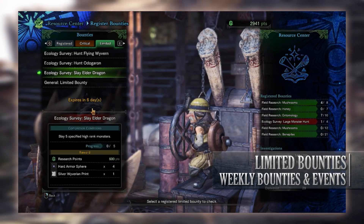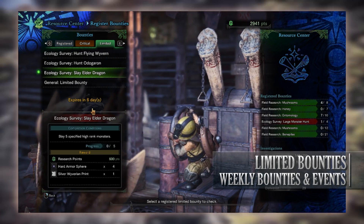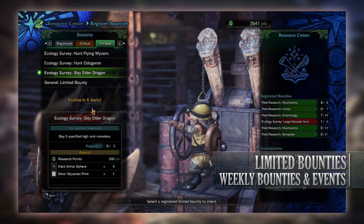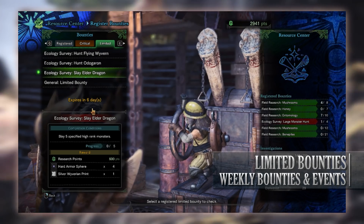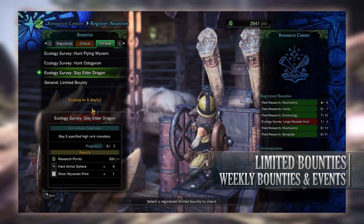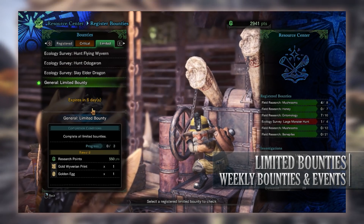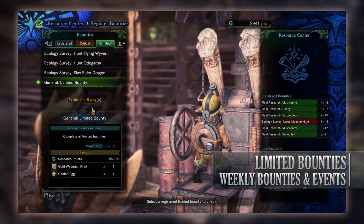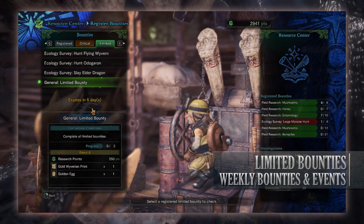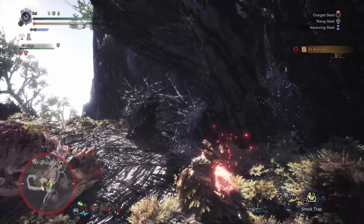Next there's an ecology survey to slay Elder Dragons. We have to slay five of them but they have to be at high rank, so no taking on the low rank Kiran for quick Elder Dragon kills. For taking five of them on you'll get research points, some Hard Armor Spheres and a Silver Wyverian Print. And then finally there's the general limited bounty to complete all of this week's other limited bounties — for doing so you get research points, a Gold Wyverian Print that can be exchanged for monster gems at the Elder Melder, and a golden egg that can be sold for Zenny.